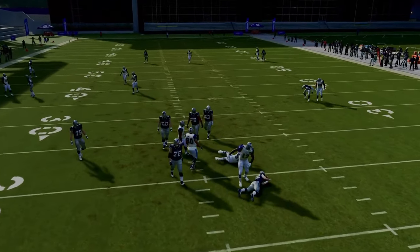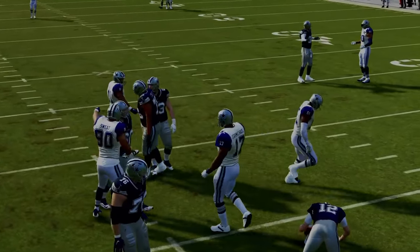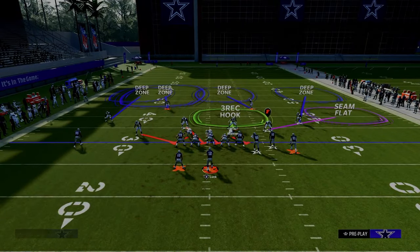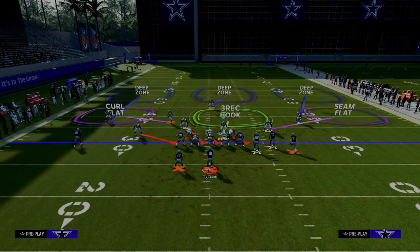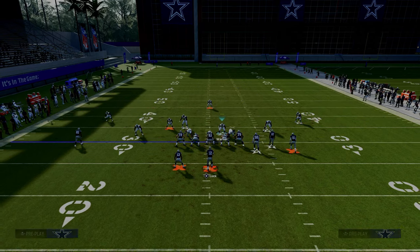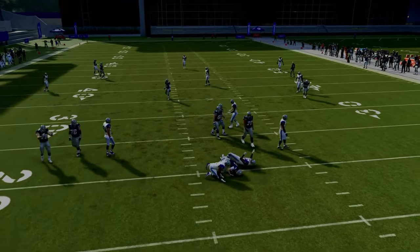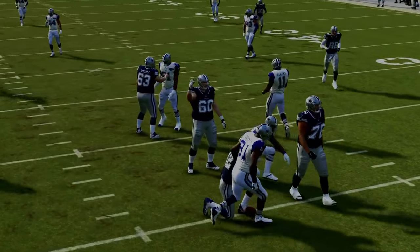In practice mode this blitz is a little less consistent than in game, but if you want to make it more consistent, go ahead and blitz that slot corner on that side. Now you can see the slot corner is blitzing — it becomes a send-five pressure. And as you can see, this is absolutely going to scream at your opponent. Very simple defense.